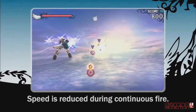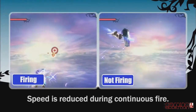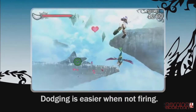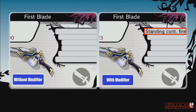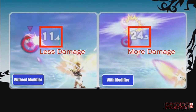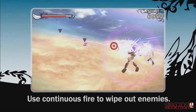Using continuous fire during air battles reduces your movement speed. Relying on charged shots and resisting the urge to fire constantly will make dodging easier. The standing continuous fire weapon modifier increases the power of continuous fire and can be very effective in air battles. The stronger your continuous fire, the easier it is to take out enemies that group together.